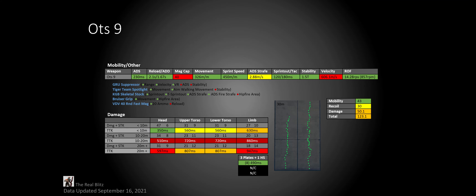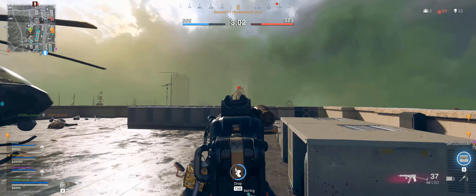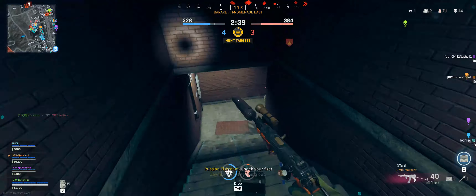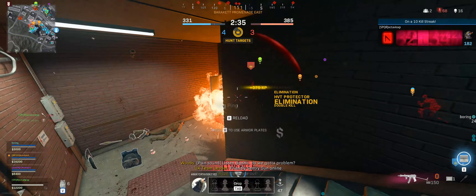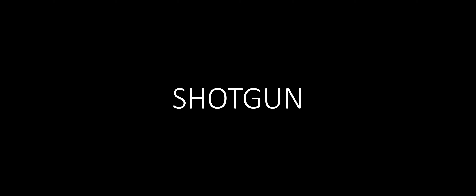Now for the best aggressive close range SMG, and it is still the OTS-9. While other SMGs like the Modern Warfare MP5 can now get a better upper torso TTK, the OTS will feel a lot more consistent because the upper torso and lower torso TTKs are the same, and they are only a tiny bit slower than the Modern Warfare MP5's upper torso TTK. Plus if you get one headshot in the mix you'll be beating the MP5 no matter what. The OTS has much better mobility allowing aggressive players to push and move around a lot better. Its recoil may not be great but you shouldn't be using this past its first damage range anyways.